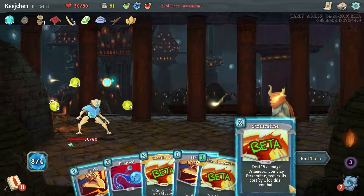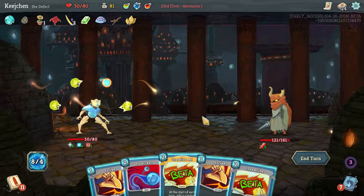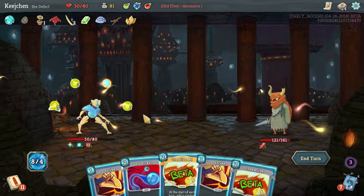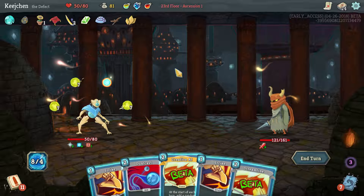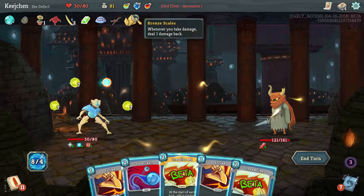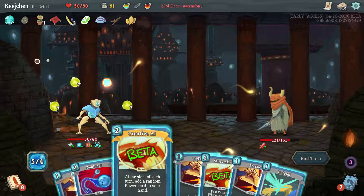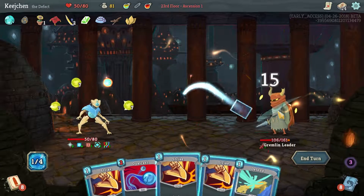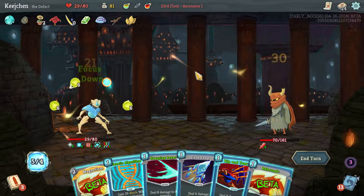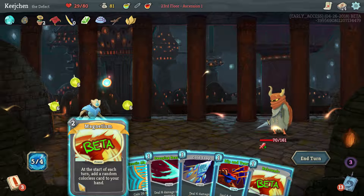Bias, cognition, streamline — we'll be playing this. We're not getting any defense here and we have a real issue because I know he's attacking and it's usually nine times three probably. We have orichalcum coming in of course. We're not about to kill him. We have two genetic algorithms in the deck, we didn't draw any of them. Echo form, creative AI, streamline, strike — that was a productive turn all things considered. He dealt 21 in excess of our magnetism. That's a grey card but it's new — at the start of each turn, add a random colorless card to your hand.